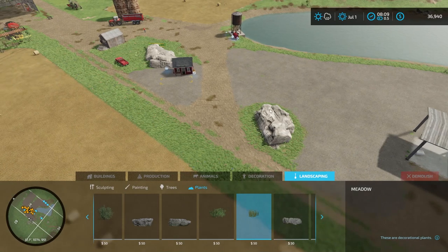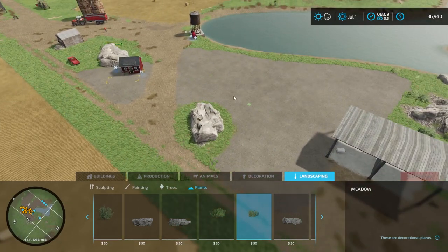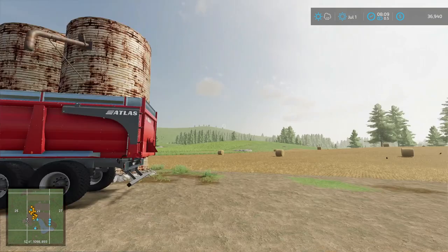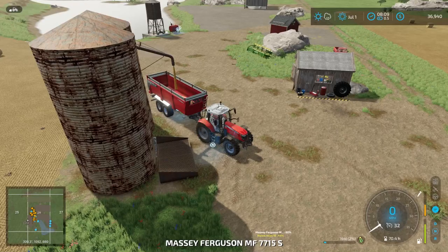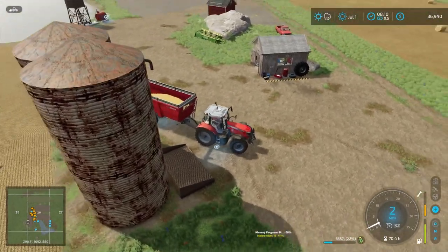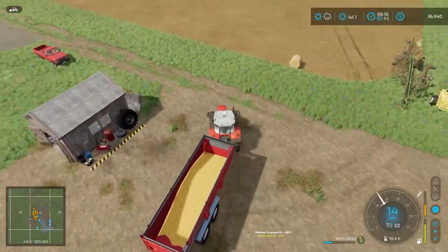Our farm is starting to move in the right direction and I'm pretty happy about that. Let's get some stuff put in the production building — I'm going to put our corn in first, then we'll put our oats in and see what we start getting out of this. I'm pretty excited.